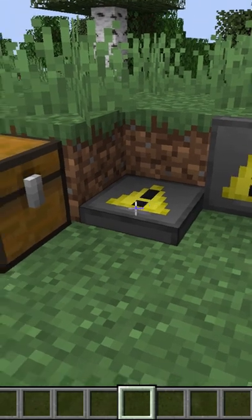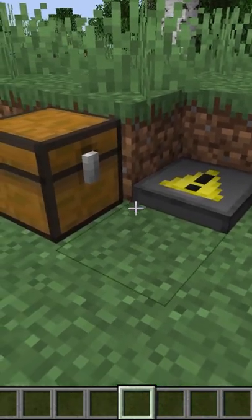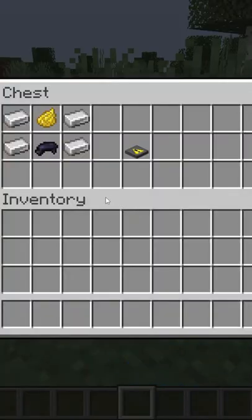Here we have the new metal warning trapdoor, which looks like this. It can only be opened with redstone — as you can see I can't open it without it — and here's the recipe for it.